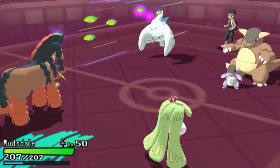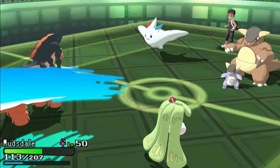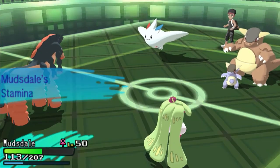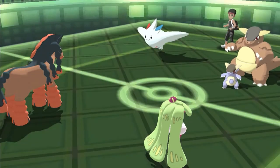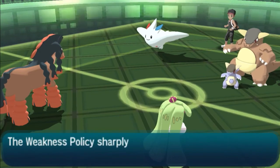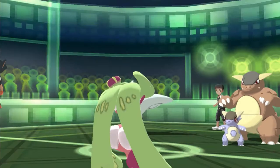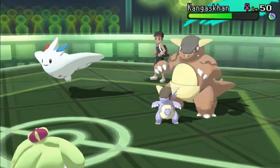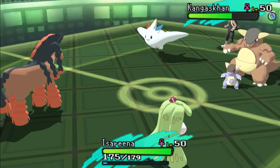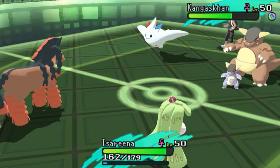Togekiss is gonna go for Magical Leaf on Mudsdale and it does a decent amount of damage — nothing super special — but that boosts my defense with the Stamina raise. I also carry Weakness Policy, so that's going to boost my attack and speed too. Mudsdale just became a whole lot more dangerous, more of a tank. At this point I just want to get some damage off on Kangaskhan — maybe over a quarter.